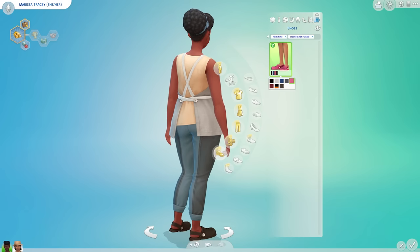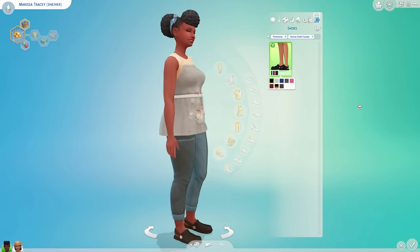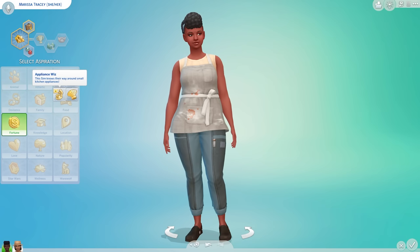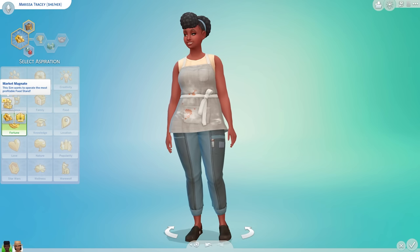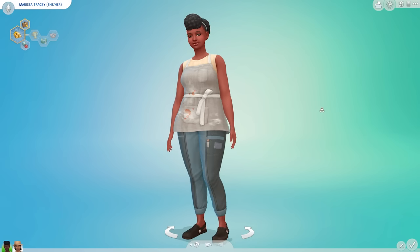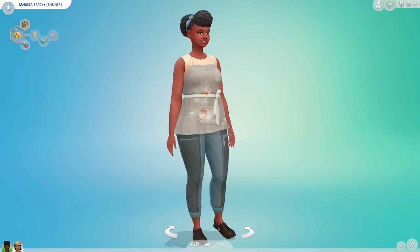We've got tops with aprons — I really love the lived-in swatches with stains on them, it makes it look like you know what you're doing in the kitchen. I personally cannot relate in real life — I'm a terrible cook. I really like these pants as well. How could I forget the shoes — they are adorable. I think they're slides or clogs — I'm not sure of the terminology — but I like them and I can't wait to see more swatches from CC creators.